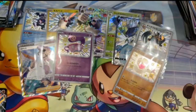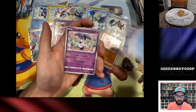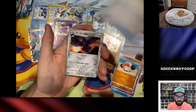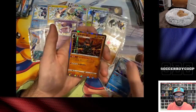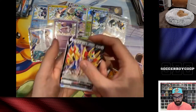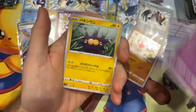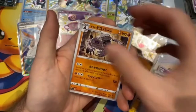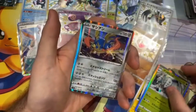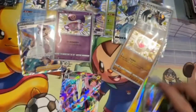Oh my god, I'm so stupid — can I count? We already pulled six. Now we are on a third box, which we're not opening up everything in this box yet. Zamazenta V, looking all ferocious — and it's a dupe. Another Toxtricity V Max — not shiny though. We already have that.